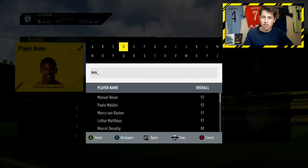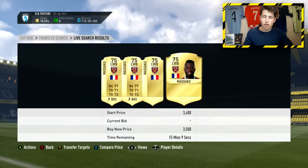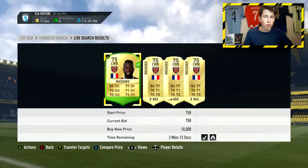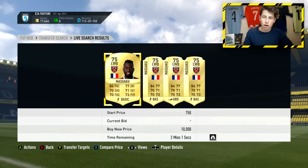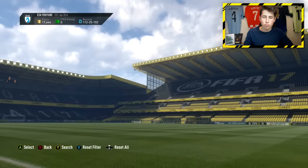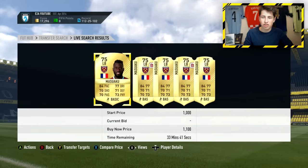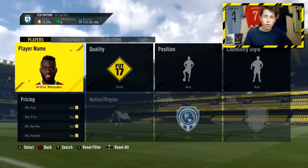Generally people building five at the back teams go park the bus and they go for pace — sweaty teams — so Van Anholt is definitely a good player to do this with. Let's also look up Masuaku — he's got really good well-rounded stats and he's quick. Looking him up in left wing back: another perfect example, currently going for around 2.9k. 1.1k is what we're looking at in his normal position. Send that to the club. We've got two more players there — we've sent them both to the club.